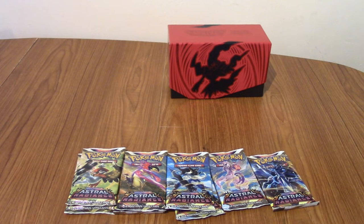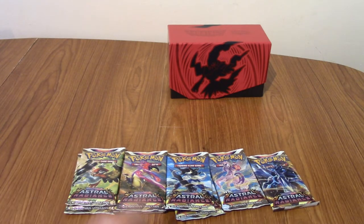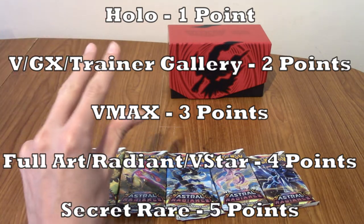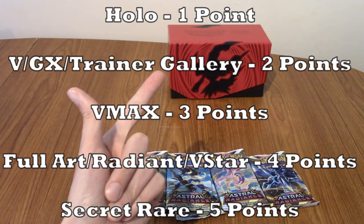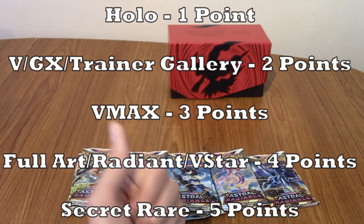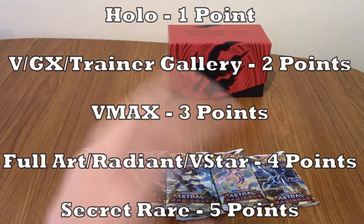We've opened up our boxes and we've got our packs ready. It's time for the point system! We've got a five point scale. A regular non-holo rare is not worth any points because you're guaranteed to pull that anyway. A holo rare is worth one point. A V, GX or Trainer Gallery card is worth two points. A VMAX or VMAX Trainer Gallery card is worth three points. A full art or radiant card is worth four points. A secret rare of any kind is worth five points. And a V-Star is worth four points as well.